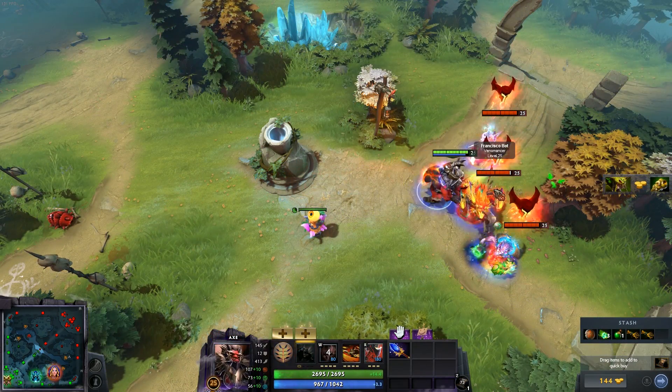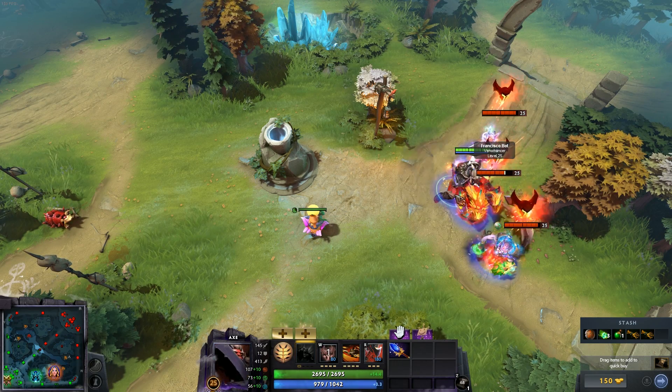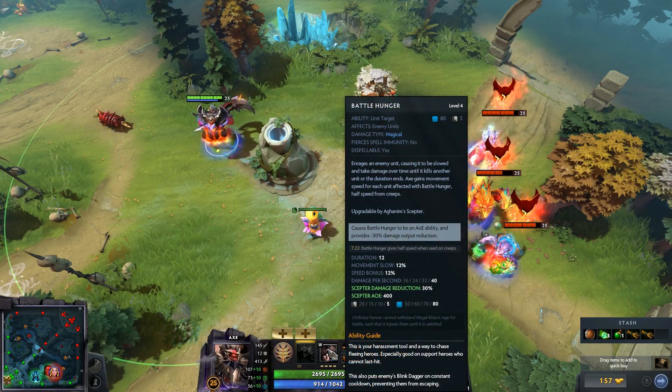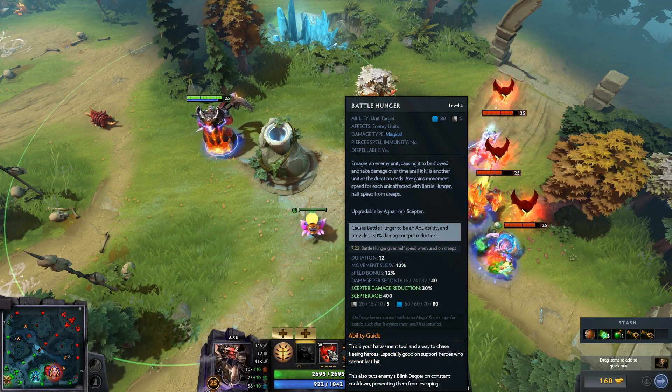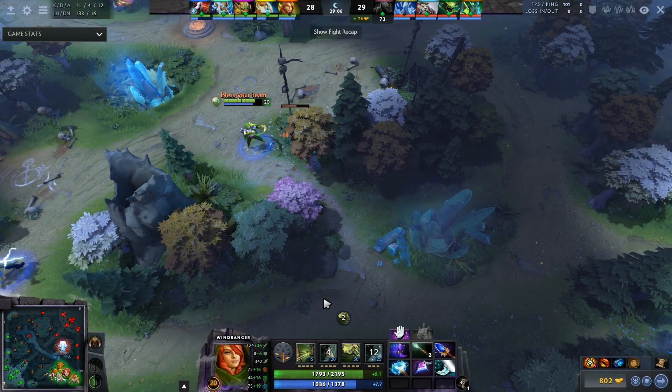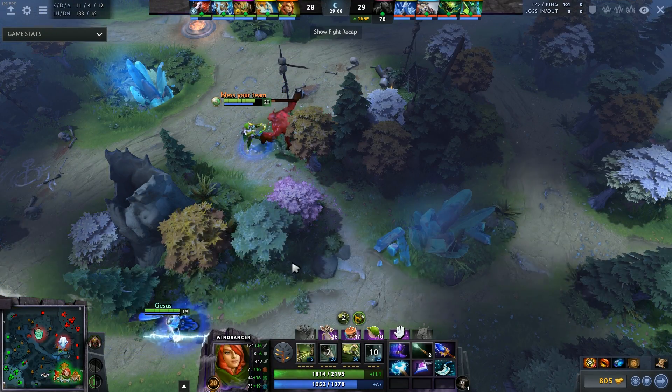Axe's Aghs got a change — Battle Hunger is now AoE — but once again, where do you fit Aghs into an Axe build? You need Crimson Guard, Pipe, Shadow Blade, BKB, Blink — all these other items that I think are a lot more value.